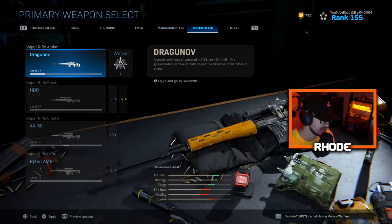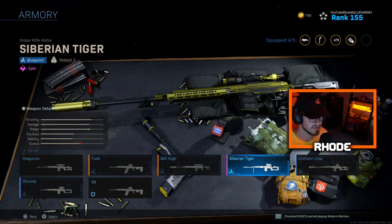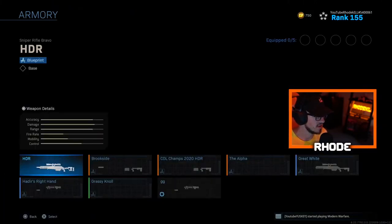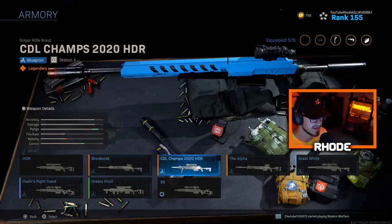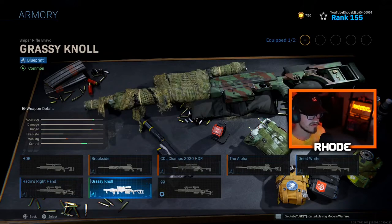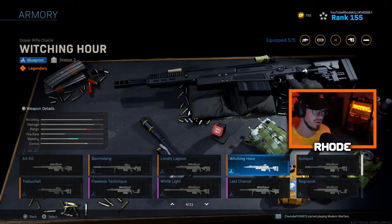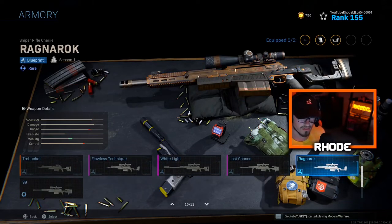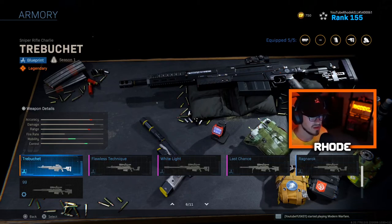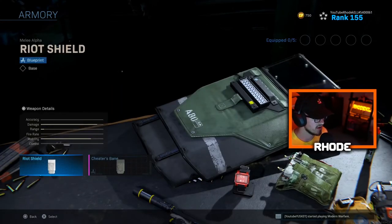Snipers — Dragunov: Tusk, Cell High which is pretty clean, Siberian Tiger, Crimson Ursa, and Chroma. HDR — my favorite in Warzone — Brookside which has really nice ones, CDL Champs 2020 in gold and black, Alpha, Great White, Hider's Right Hand, and Grassy Knoll. AX-50 — I don't really use this one — Boomslang, Lonely Lagoon, Witching Hour, Sunspot, Ragnarok, Last Chance, White Light, Flawless Technique, and Shred. Rytec AMR — Damnation. And we have the melee: Riot Shield and the Cheater's Bane from the Fourth of July pack.